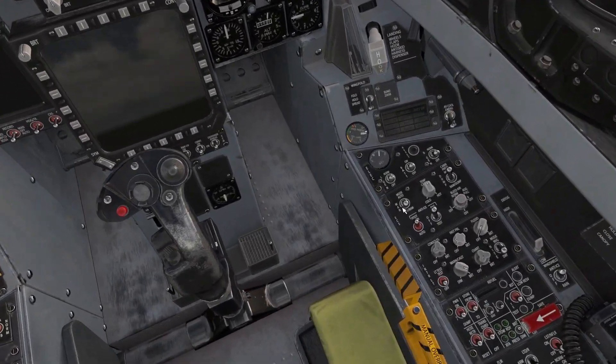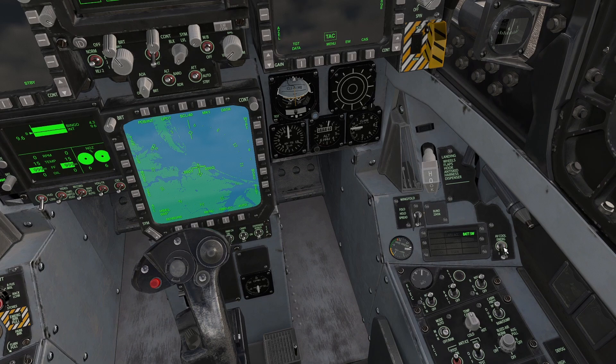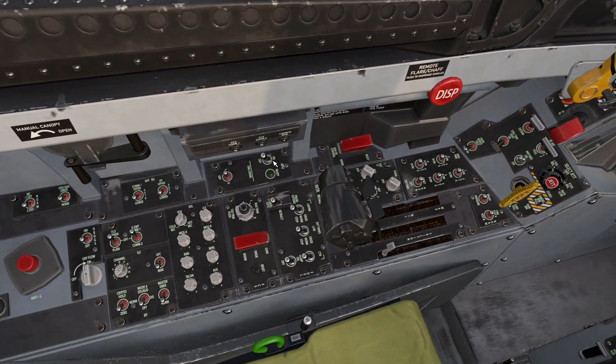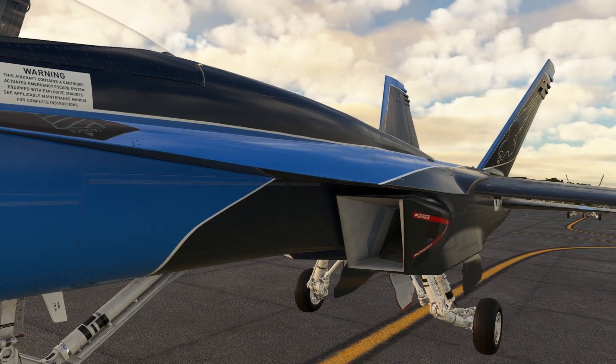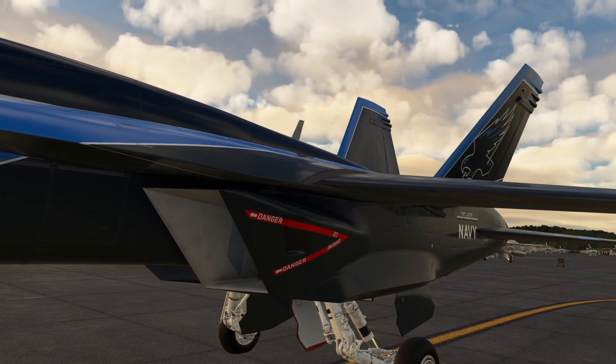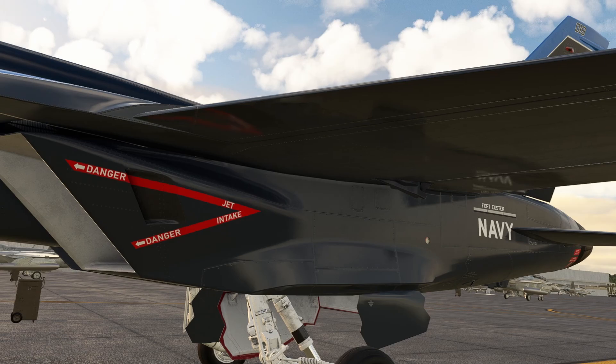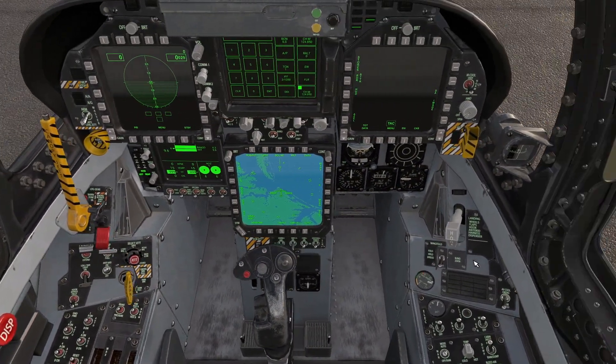So let's take a closer look at each individual sound, starting off with the sounds of the APU. We'll get the battery on first. So it's a new battery sound. We'll get the generators on. And we'll take a listen to the APU. Okay, there we go, the APU's started.